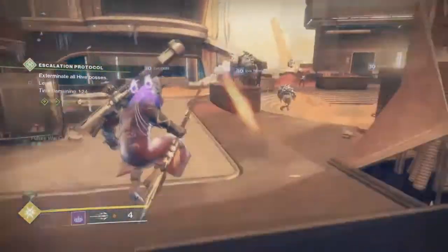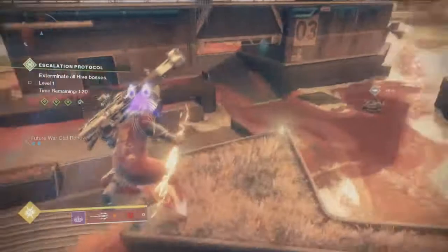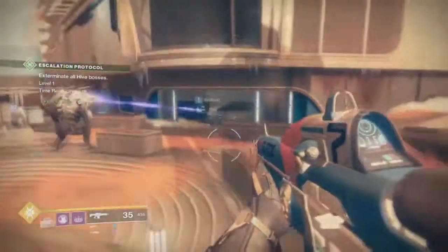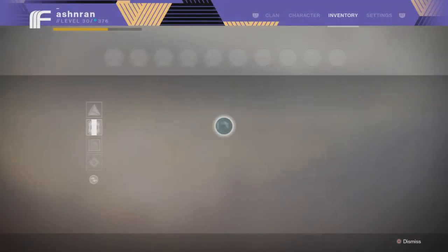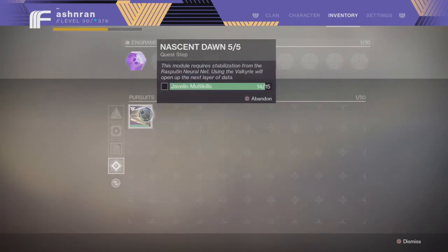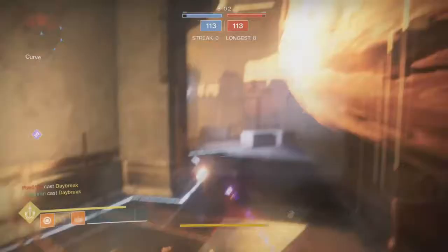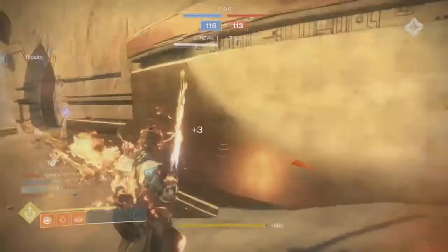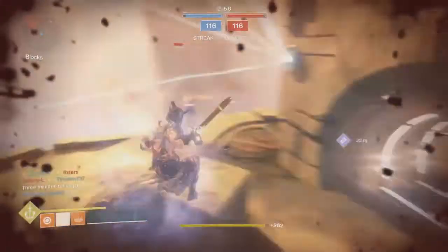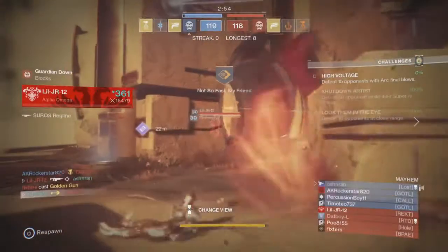The first step of Nascent Dawn 5 out of 5 is 15 Javelin Multikills. The best way I found to do this is to do Wave 1 of Escalation Protocol with a bunch of randoms — you don't need to squad up, but you can. You get the Javelin with the Armory Codes, and then there's a bunch of thrall. If you can get them to stack up in the Bray Tech Futurescape area where I'm doing it, you can definitely get those done extremely fast.